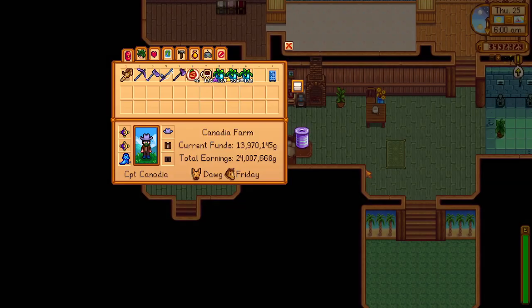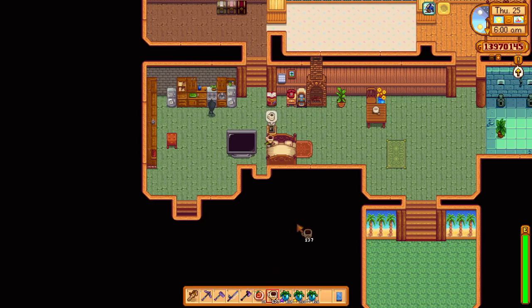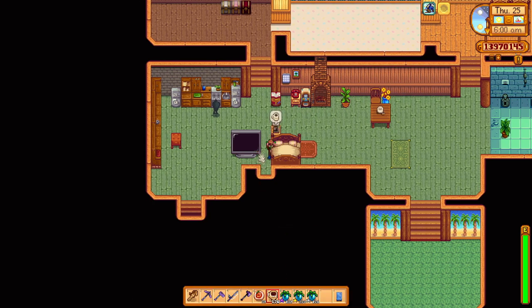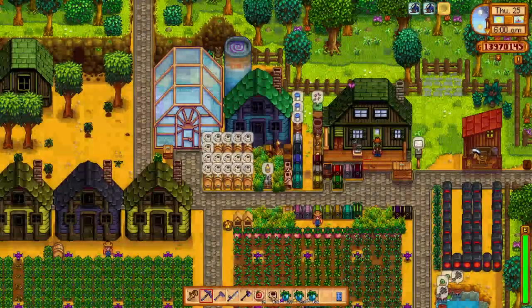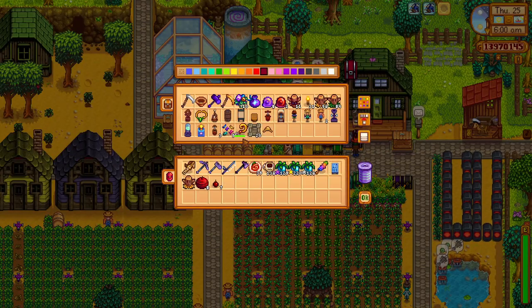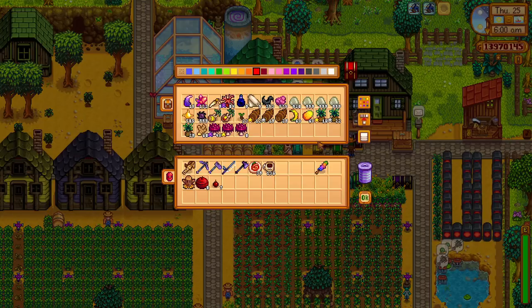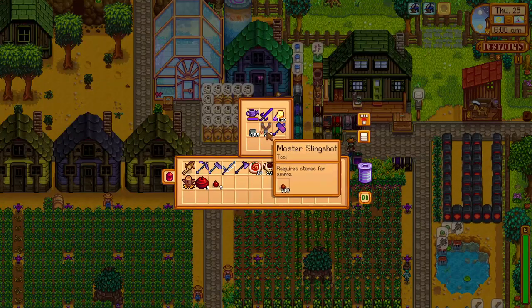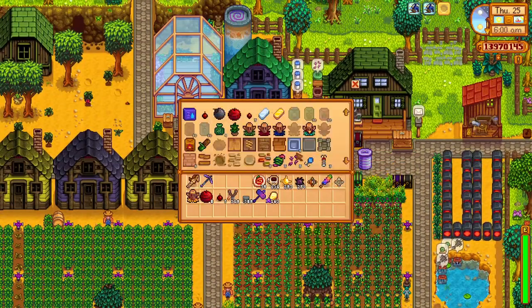Welcome back to summer year two of the Stardew Valley min-max and 100% perfection guide. We'll begin summer day 25, a super luck day. I was originally planning on using the 14 million G we earned from selling over 3,000 star fruit wine by heading to the wizard's tower and purchasing the gold clock and obelisks, but since it is a super luck day, let's take full advantage and try to have one last best Skull Cavern dive of this series. It makes more sense to include the wizard tower trip tomorrow when we're already running around town to give out a gift to Leo, Elliott, and Harvey to max out friendship with them.